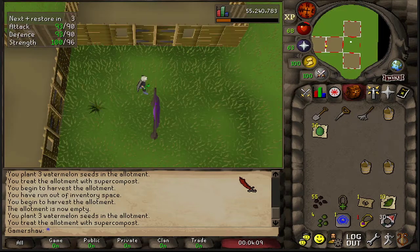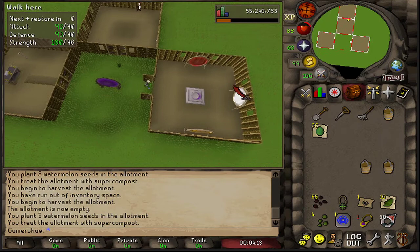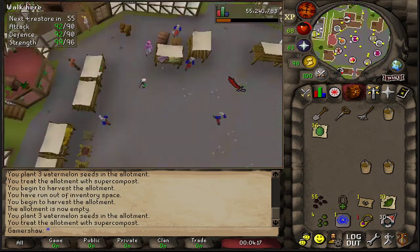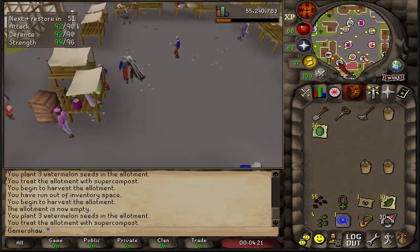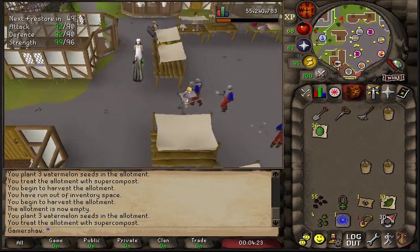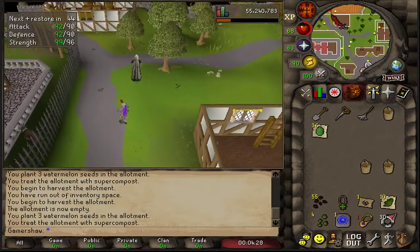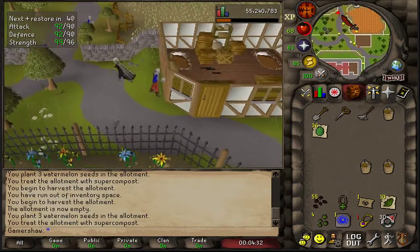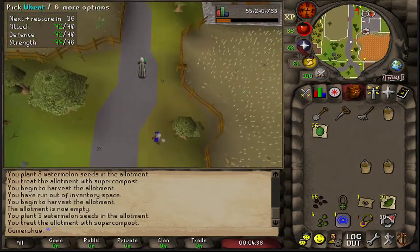Next one is mining coal or gold — you're probably going to get about 70k GP an hour on that one. After that, making pizzas from scratch: doing the pizza dough, adding cheese and tomato, then cooking them. If you get 64 Cooking you won't fail them, and that can get you about 150k GP per hour.